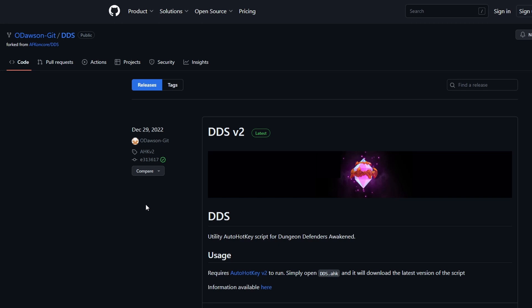Hello and welcome. Today I wanted to show you a step-by-step tutorial on how to get the Dungeon Defenders Awakened script running that everyone pretty much uses from Wurzel. Let's go straight into it — the first link in the description is going to be the GitHub page to the actual script itself.